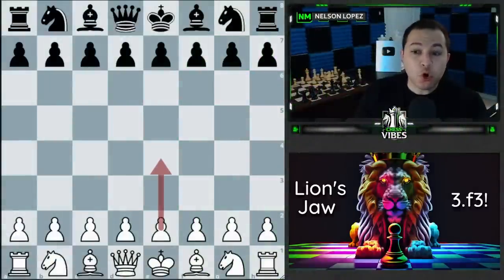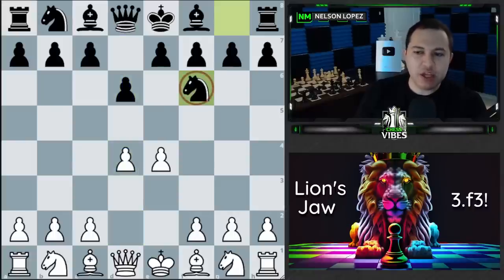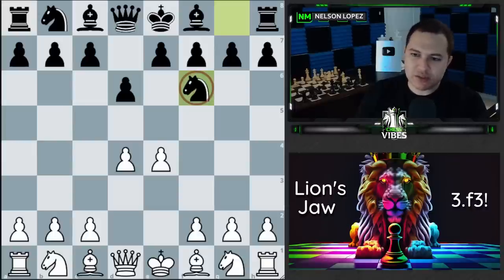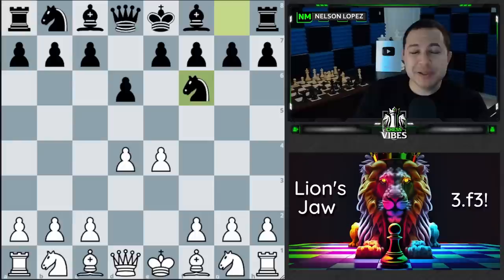When you play e4 or d4 against somebody who likes to play the Pirc, they're probably going to play d6 and then knight to f6, and you'll probably end up with the same position regardless of whether you start with e4 or d4. The most common move here by far is knight to c3 just to defend your pawn — that's what most people play — and the second move would be bishop to d3. But today we're going to talk about the surprising move f3, which is called the lion's jaw.